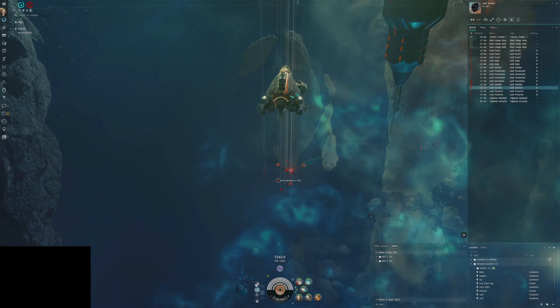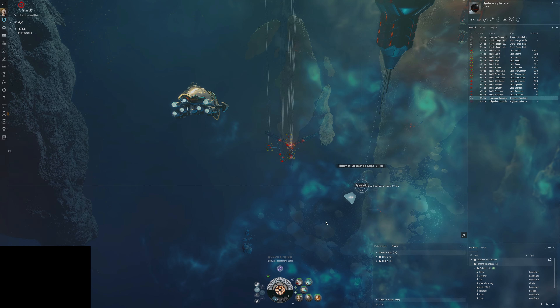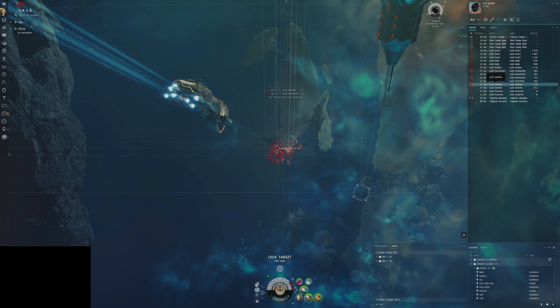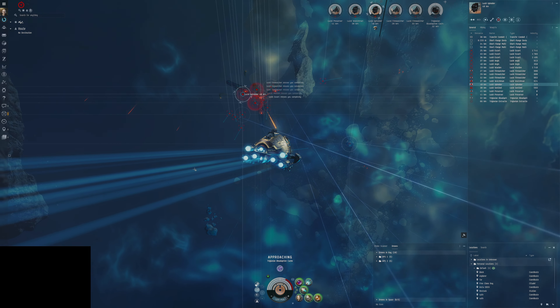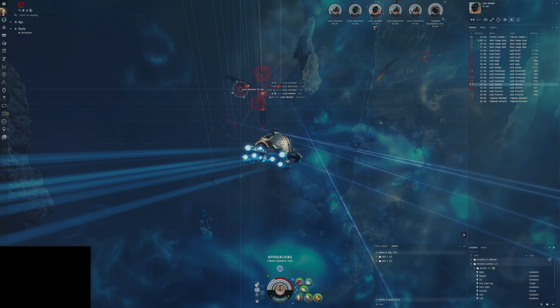Hello everybody, my name is Aceface and welcome back to the T0 to T6 Abyss series. We're here in our first T5 electric site. Hopefully it doesn't go really bad. We're going to attack the NPCs straight away with our Scorch, and I'm going to focus on surviving and killing more than loot extraction here, just because it's the first site we do, so we want to be a little bit extra careful.